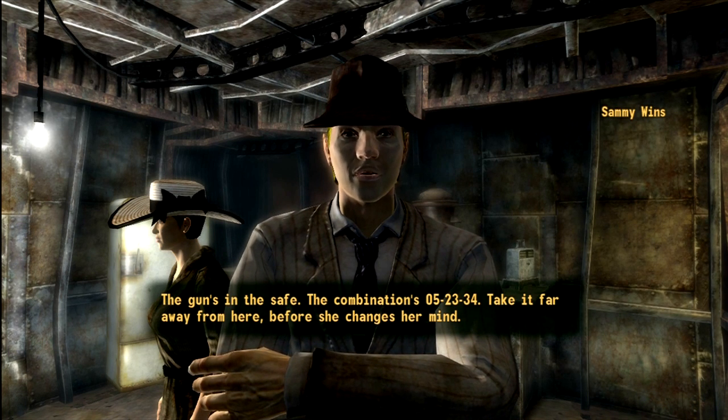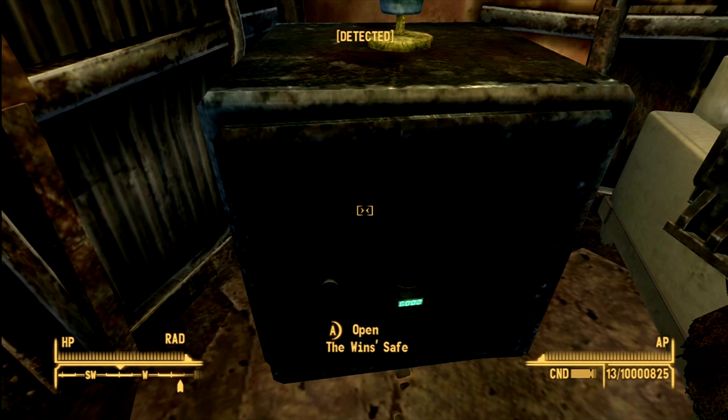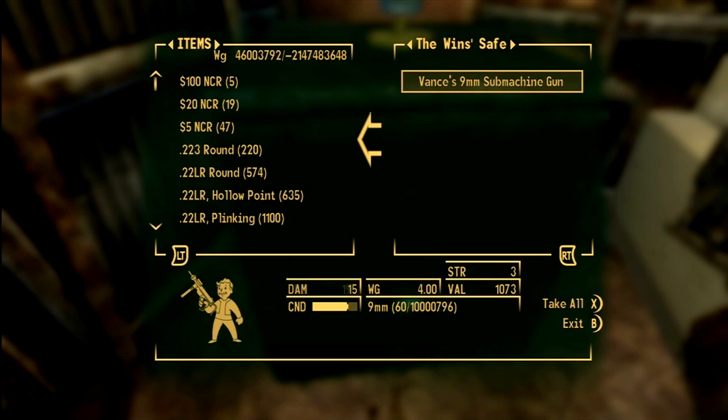'Take it far away from here before she changes her mind.' The gun's in the safe over here — open the safe, and they have some 9mm rounds and all this stuff. I'm just going to take it. The DPS is 195, the weight is 4, and the value is 1073.